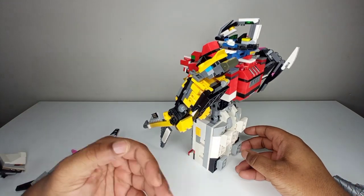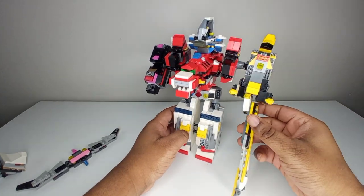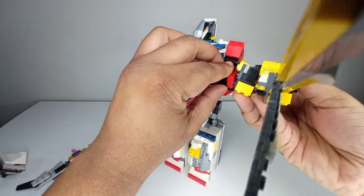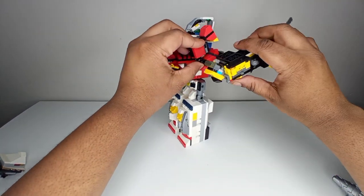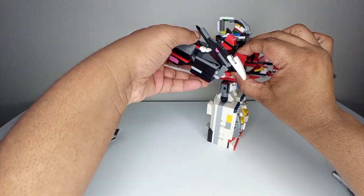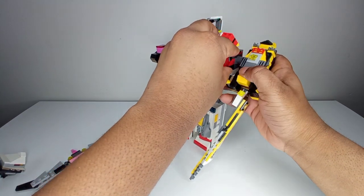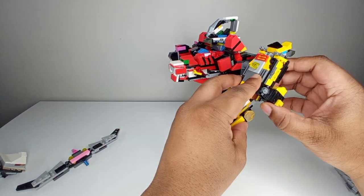It looks great — I freaking love this thing. I want to make a part two, so please let me know in the comments. Articulation: we have two joints — this one is a full 360 ratchet, and this one you can also 360 all the way and has a double hinge. I try not to move that too much. This is mainly for display — it's not a playing zord.